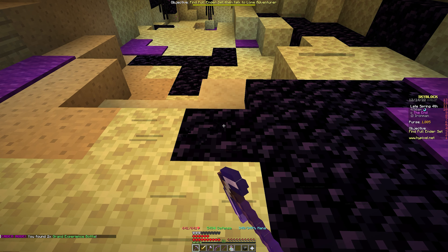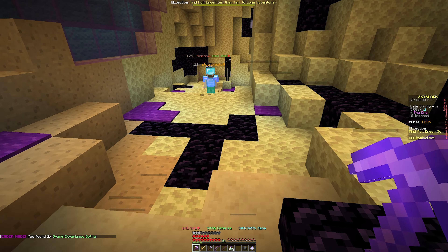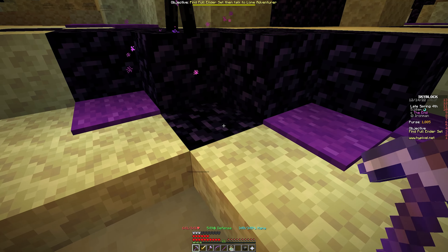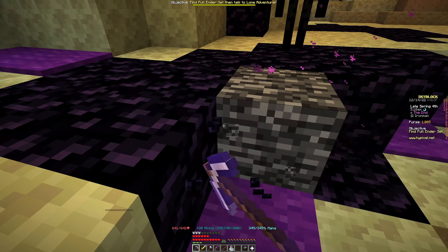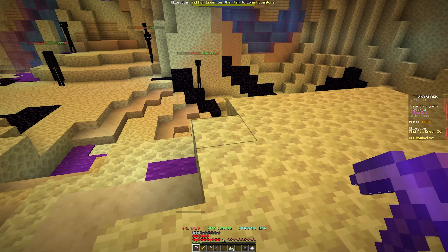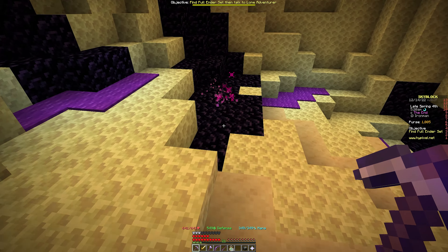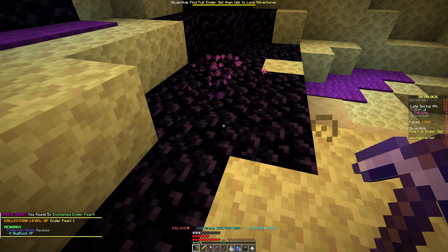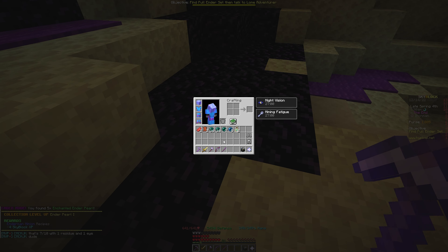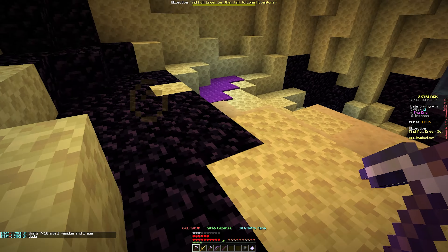There's a glowing block right here — let's mine it. We got an ender node which gave us two Grand Experience Bottles. These glowing nodes are what you want to look for when mining here. We got five Enchanted Ender Pearls from that one — quite a bit. You can just go through here looking for those glowing blocks.